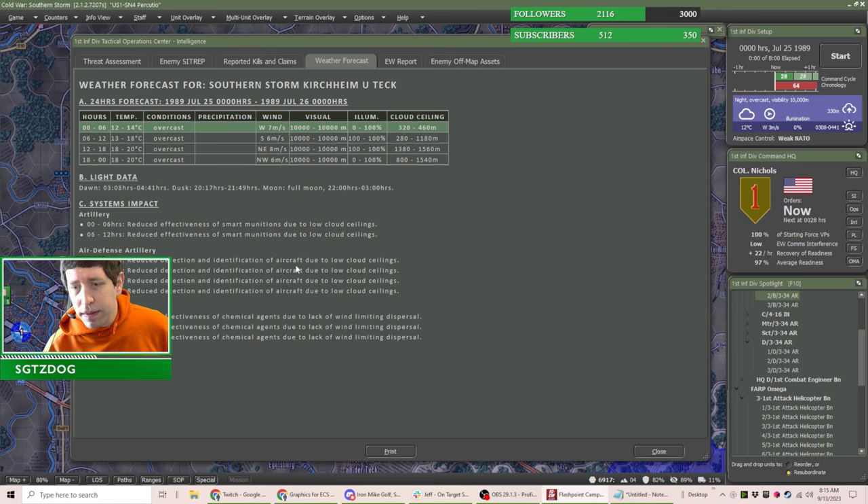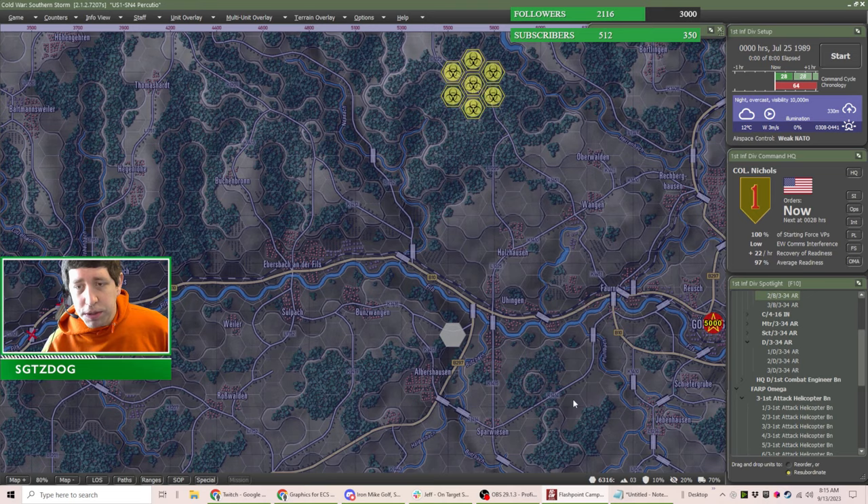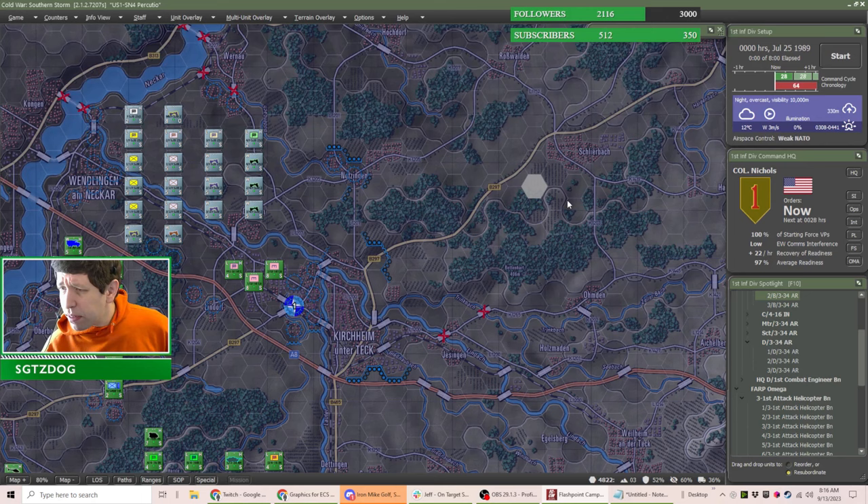Precision-guided munitions like Copperhead guided artillery projectiles would be affected by the cloud cover. There is also going to be reduced NBC operations effectiveness thanks to the lack of wind — I think I saw a chemical attack indicated; it'll stay contained and won't blow around onto our position. On the other hand, given how far it is from our position it would really just affect the Russians.